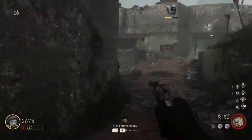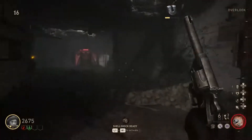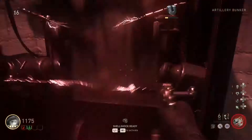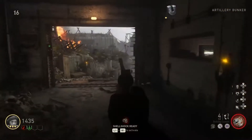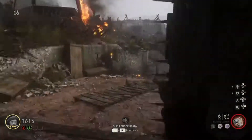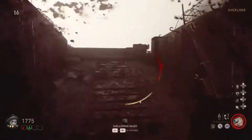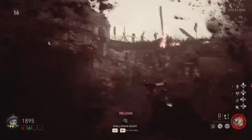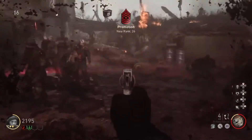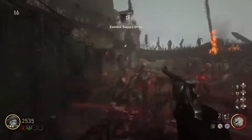The sad thing about the Enfield No. 2 is that when you pack-a-punch it, the ammo capacity doesn't increase. This needs to be fixed. Otherwise I would be using this all the time. It needs to be like the Reich's Revolver, where the capacity increases to around 200 instead of 18, and 16 per magazine rather than 6.